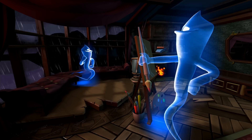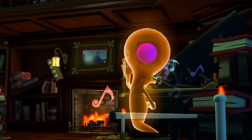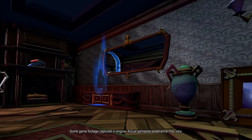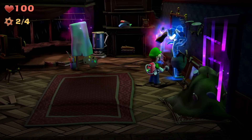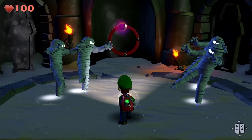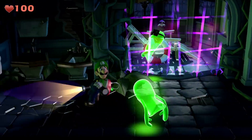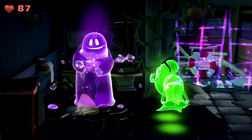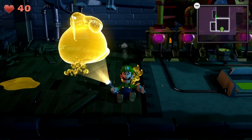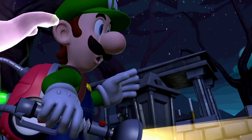While the mansion's occupants are spooky, they also have their own quirks. Some are experts at hiding, but Luigi is equipped to seek. Some get a little too wrapped up in chasing Luigi down, and others can trap Luigi in their gelatinous guts. These ghosts have all sorts of tricks to interfere in Luigi's investigation.